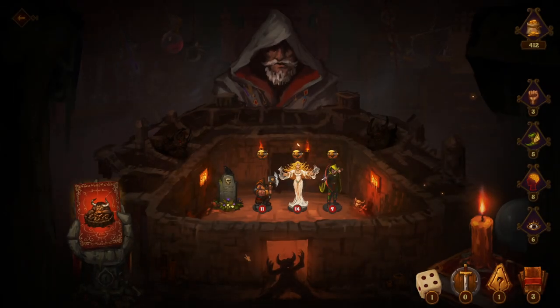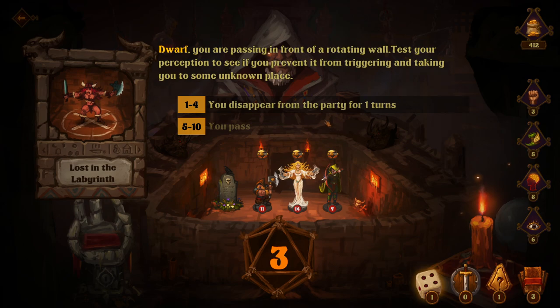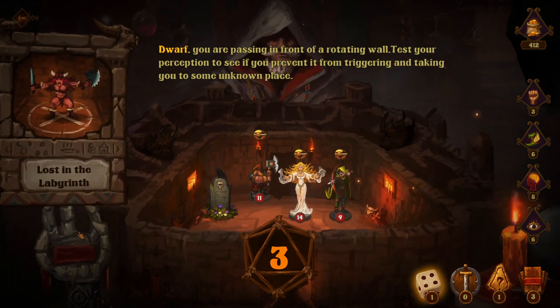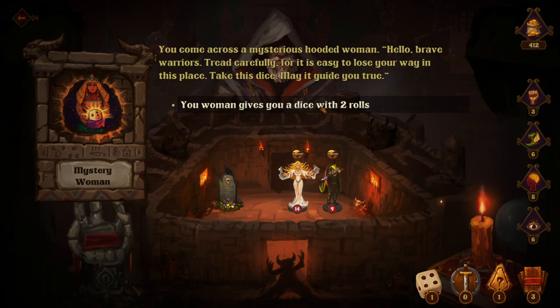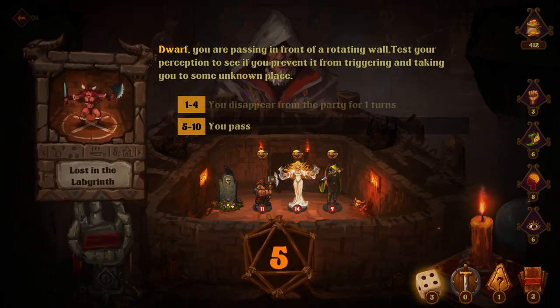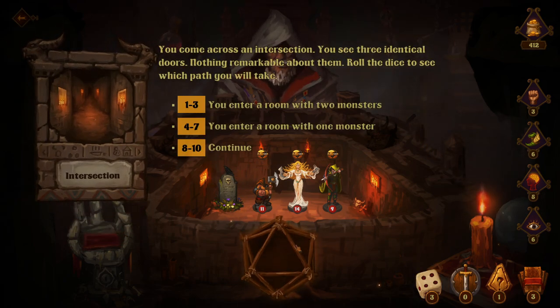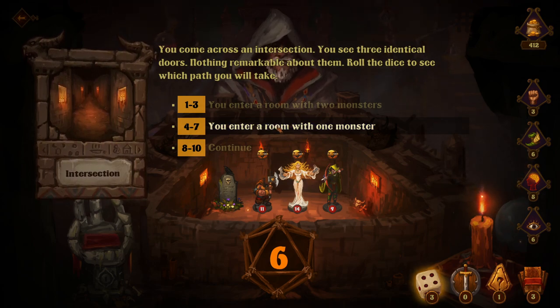Labyrinth — test your perception. We pass — disappear from the party for one turn, I don't mind that too much. Mystery woman — you come across a mysterious hooded woman. 'Hello brave warriors, tread carefully. It's easy to lose your way in this place. Take this dice, may it guide you true.' Nice, we've got two dice! War, test your perception — five, we pass. Intersection — you see three identical doors, roll the dice to see which path you take. Six — you enter a room with one monster. I feel like we fight that, we'll take it.